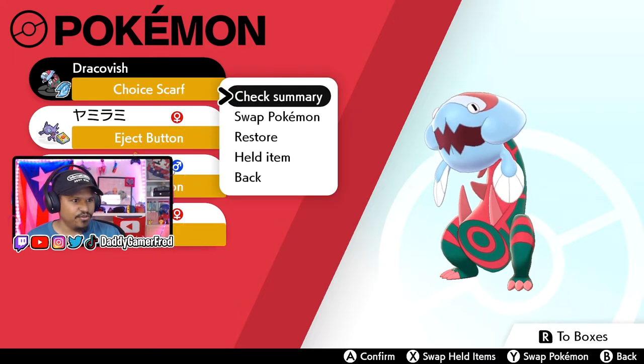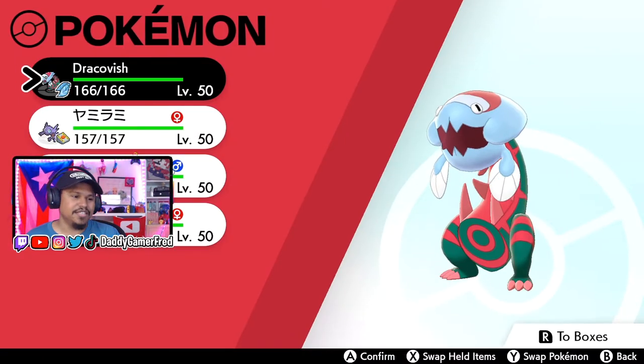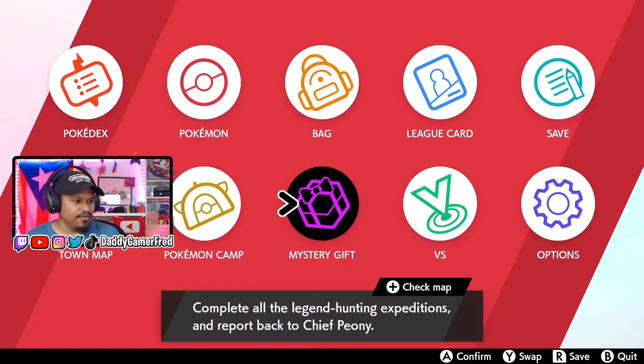This is Dracovish, but if I go to confirm and go to check summary, we can see that the original trainer for this is Marco. So this is not Ash's one, and it comes in that super sick ball as well.